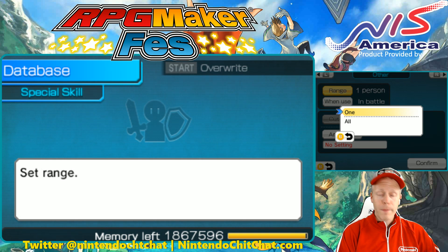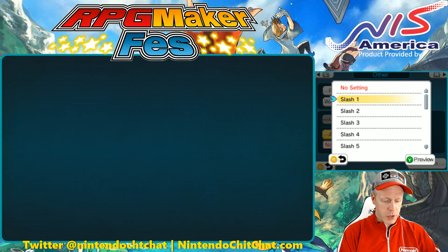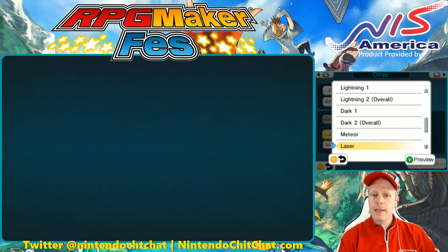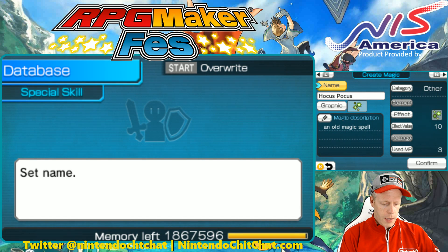So you can choose the range from one person or to all. When in use — this could be any time because it is a spell. You can also have animation set up for it. Let's find a little animation here. Do they have anything that would match it? Some lightning, curse, paralyze, sleep — here we go. I like that. Small one's good. Awesome. Confirm.